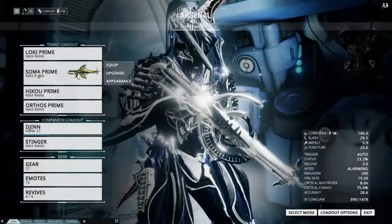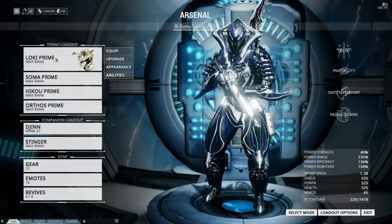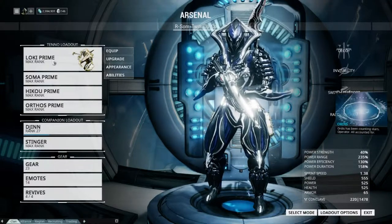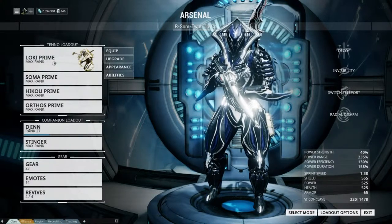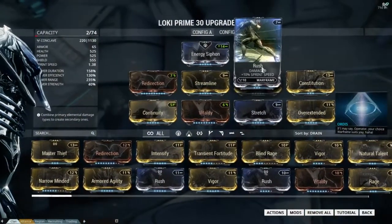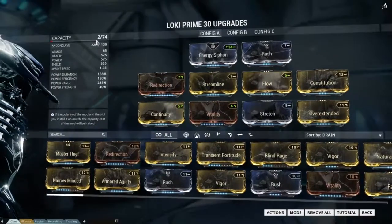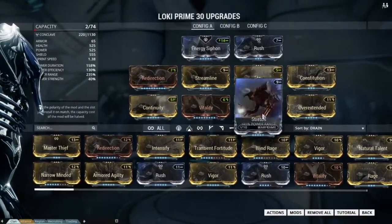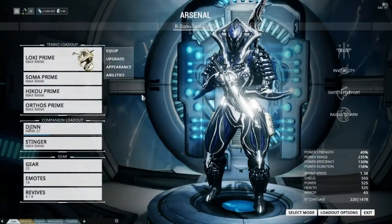You can do any frame. I highly recommend using a Rhino — that would be a great frame — or any frame that's relatively tough, because Loki is not that tough: 500 shield, 500 health. A tough frame means you don't die, which pulls that variable out. Then a frame with good speed. I typically make all my frames have good speed. I'm at 1.38 sprint speed. For going from point to point to point, it does help to be fast.